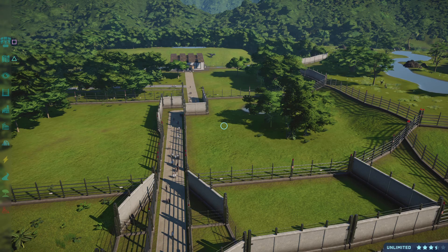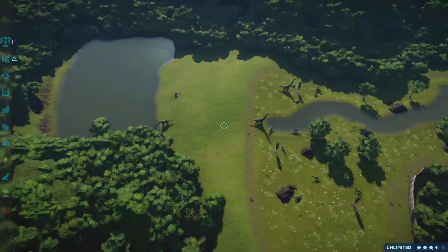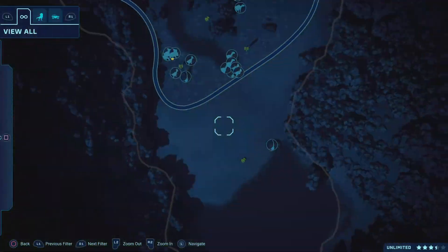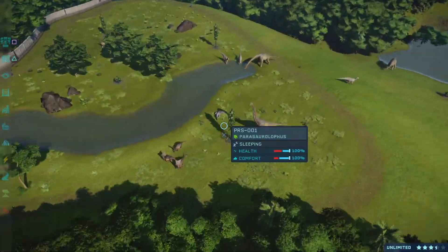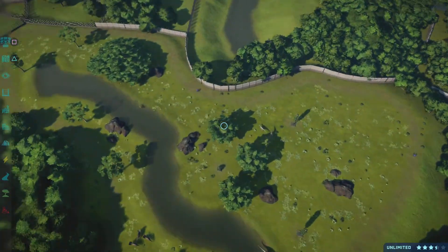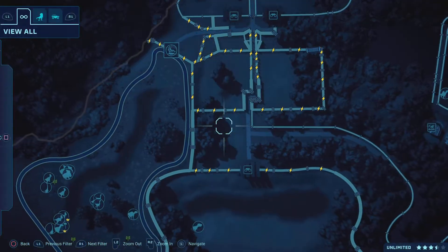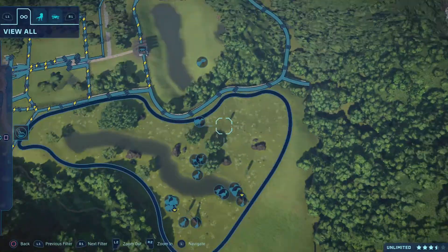I've got a good bit of dinosaurs - about 20 herbivores up in this enclosure. We got the Chasmosaurus herd, the Brachiosaurus herd, Parasaurolophus sleeping, Iguanodon, Dracorex somewhere, and Gallimimus - two of each. We don't have that many dinosaurs yet, but we might add a lot more herbivores to this enclosure.